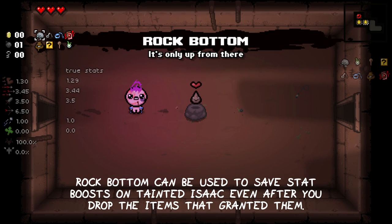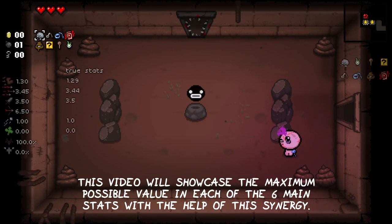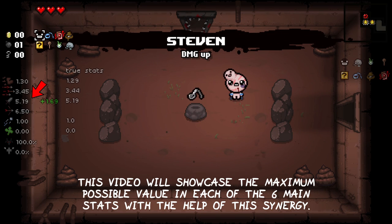Rock Bottom can be used to save stat boosts on Tainted Isaac, even after you dropped the items that granted them. This video will showcase the maximum possible value in each of the 6 main stats with the help of this synergy.